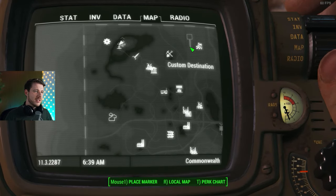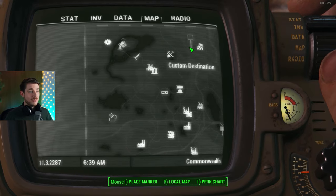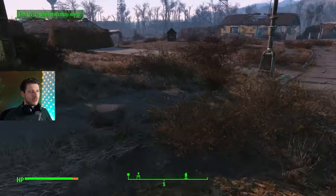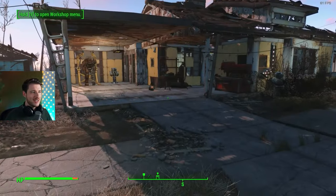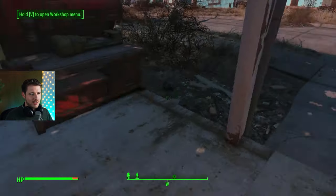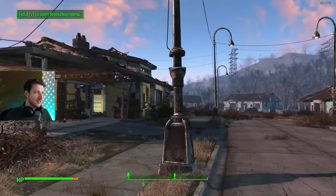A lot of you might be having problems getting crystals for the beacon. You can find crystal west of Ten Pines Bluff, on the back of a truck. You can also loot it at the Corvega Assembly Plant — you won't find it directly, but you'll loot cameras, microscopes, etc., and you need to scrap those items to get the crystal component.